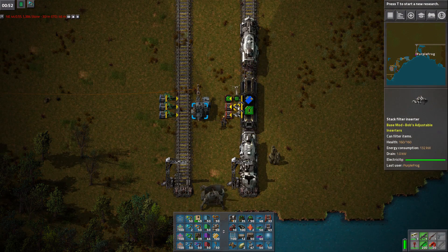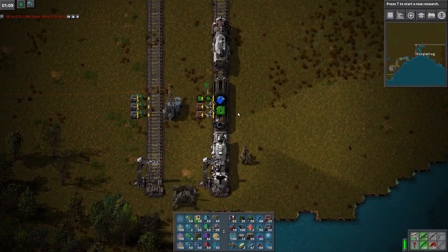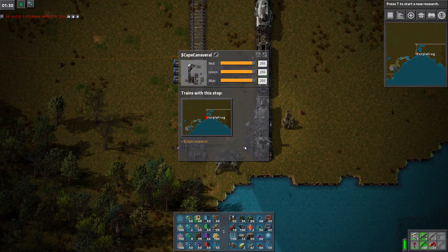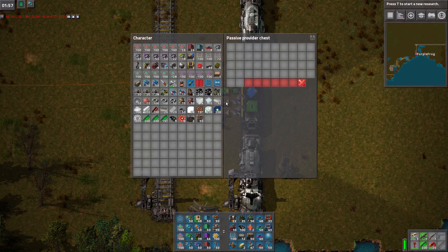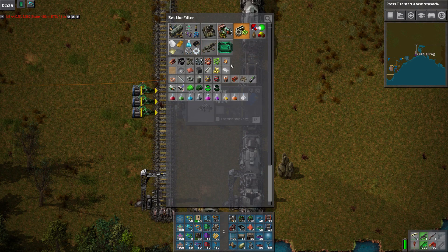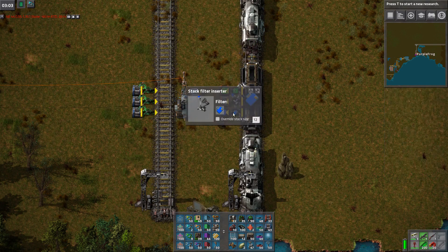Maybe you used them for the other set to your left. No, those are inserters — I don't care about that. Those are going onto the train. It's only off the train that it matters. So I need a titanium plate and a titanium bearing. I need gear wheels and titanium bearings.